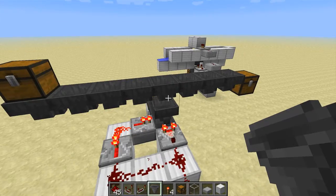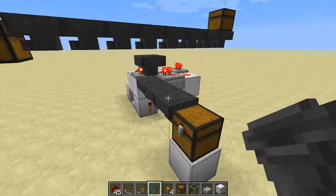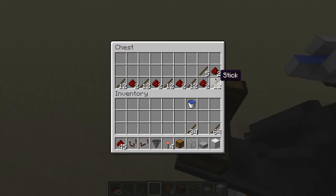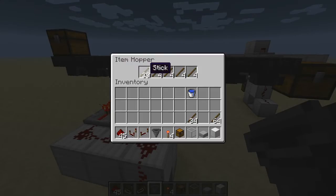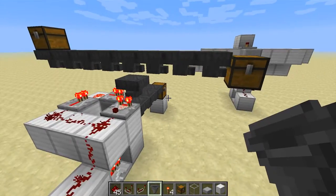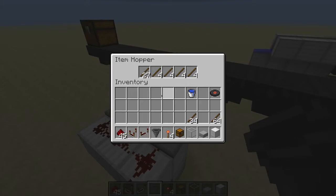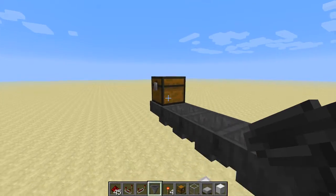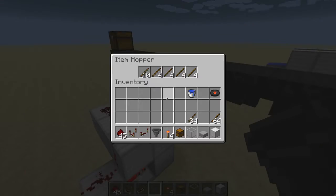Bam! There we go. And from now on, sticks are routed here as well. The sorting mechanism would like to sort them out, but can't. So, to prevent harm, it might be able to self-repair if the lower chest gets emptied now. We just have a few too many items here, but the moment that chest down there gets emptied — like so — those items are going to vanish. And now you see we still transfer the last sticks in here.